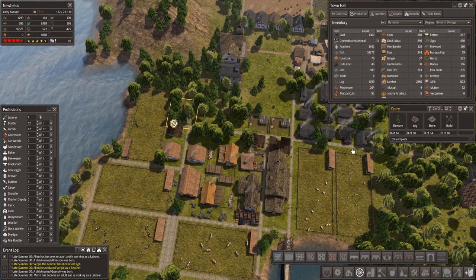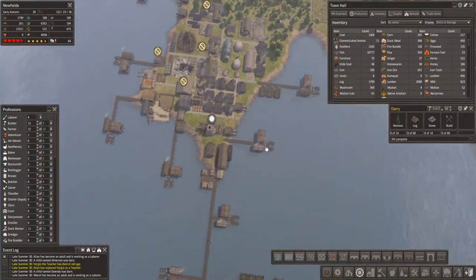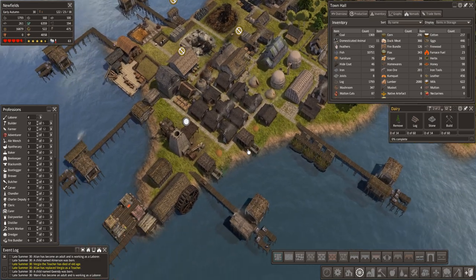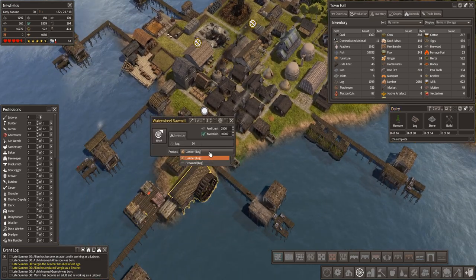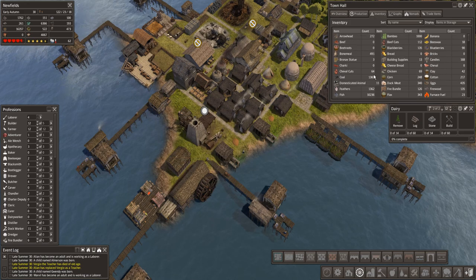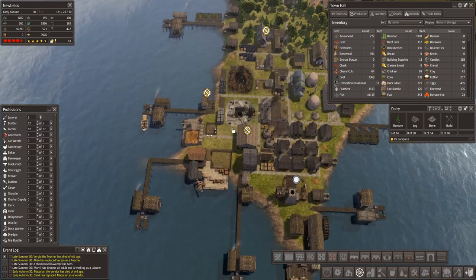Who is the guy making the lumber? Because to be honest, you could probably stop making the lumber. You can be switched to firewood for a while, because we have a lot of lumber. Oh, a trader's coming in — something we're going to need at some point.